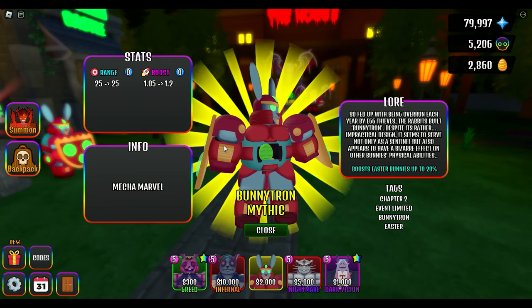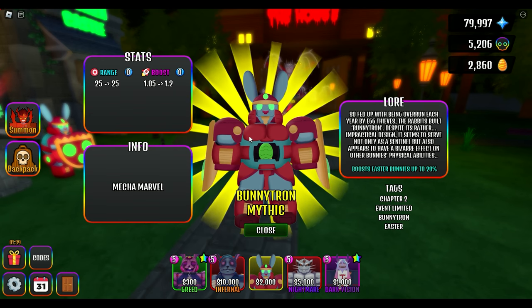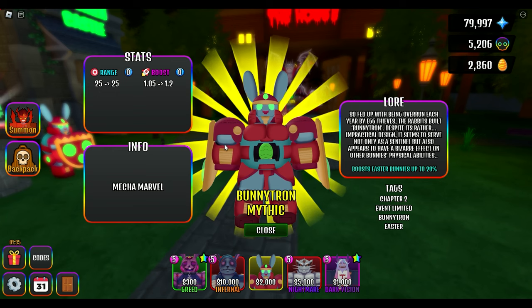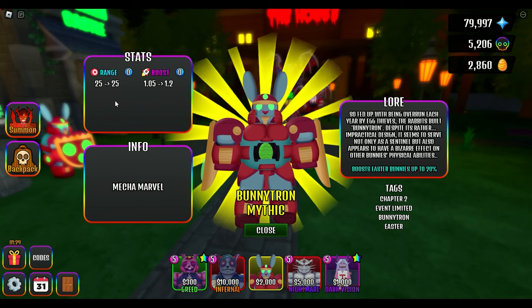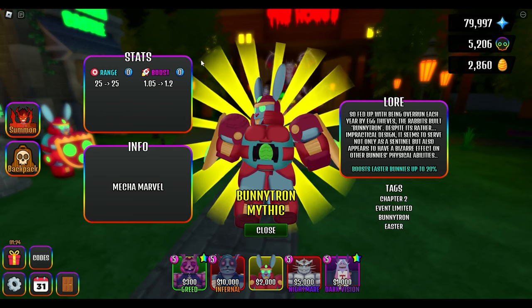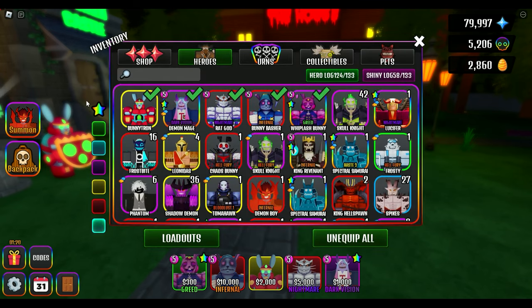I did open one of my Bunnytron urns yesterday, so I had three left over. But when I went to play today, the three urns were gone — so I don't have any more Bunnytron mythics. If you do get five Bunnytrons total, you want to apply four of them to the boost. That'd be a really good booster for your bunnies.